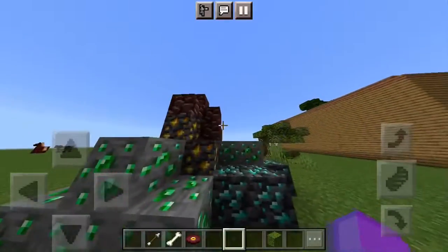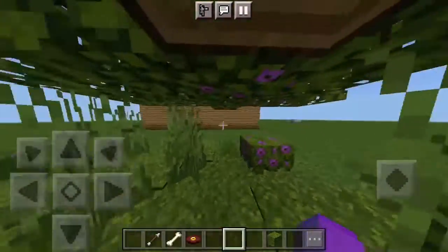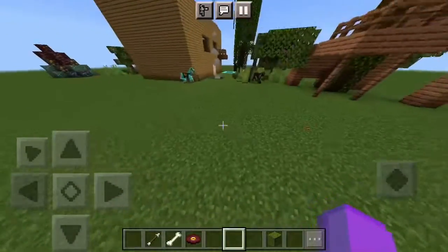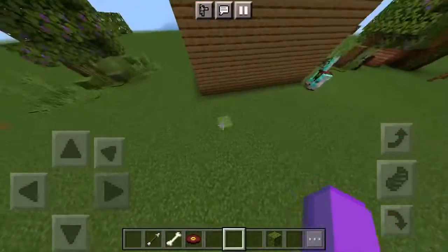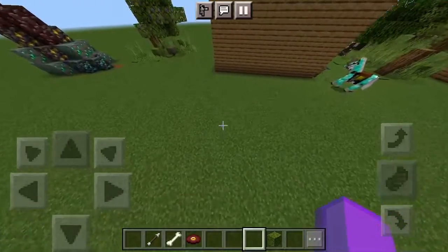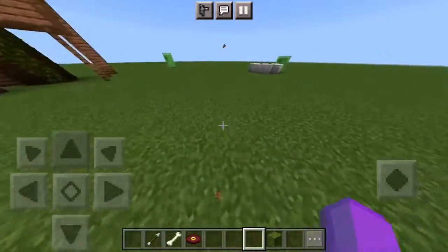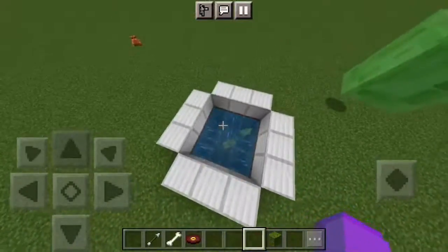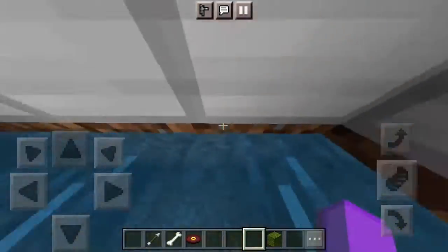Here's the gold and emerald section of mining mountain, and then this is a little area for shade. Over here is Horsey. I also feel like having a farm right here so I can have cows, sheep, pigs, chickens — you name it. There's going to be a chest on the fence that has the supplies for that.